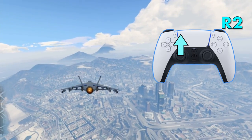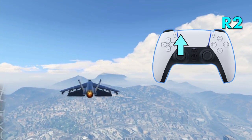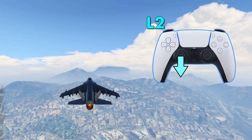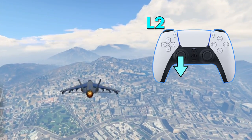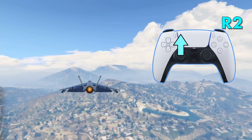Up and R2, down and L2. You should be moving in a regular swimming motion. It will take a little bit of practice to get to know the timing but it shouldn't take you more than a minute or two. Like all air vehicles, the higher you are the faster you'll go.